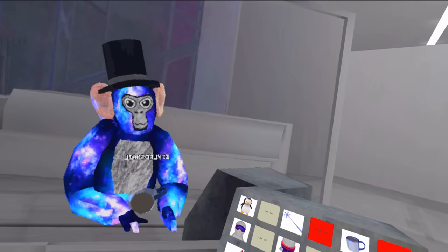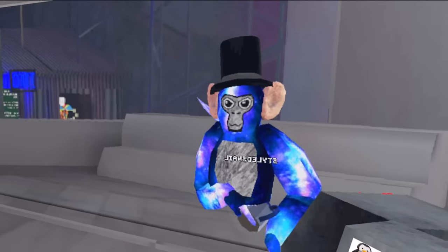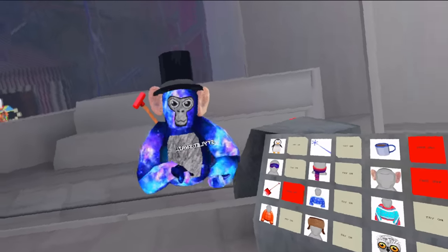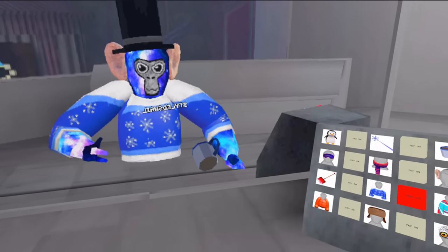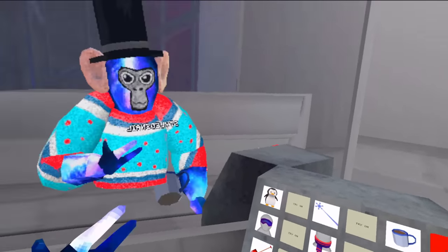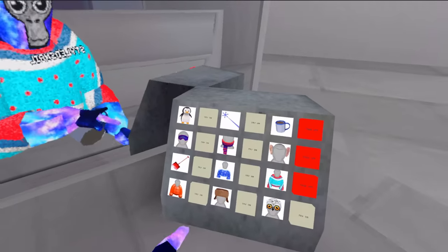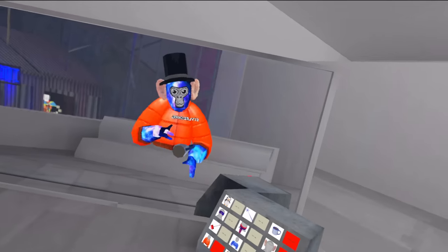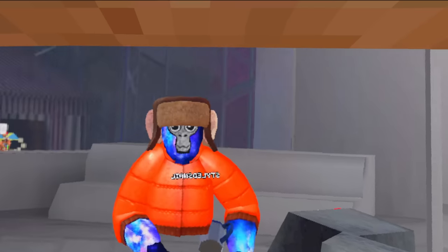Got the ears — these monkey ears, these are peak monkey. Got this shovel and you can start shoveling some snow. Got the sweater — looks kind of nice. I'm really big on the ones that cover up your whole body, but this one's nice and bright. I like being nice and bright for chasing in Gorilla Tag.